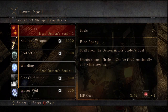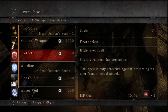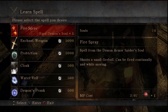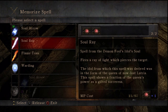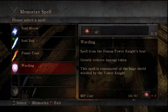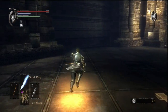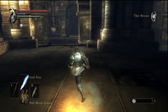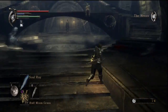I'm also considering making a cool bow from the soul of this boss. Warding is basically like Magic Barrier and Great Magic Barrier — might as well get that too since it's free. I might get rid of Flame Toss since I never use it and get Soul Ray instead. Soul Ray deals a ton of damage and hardly costs any MP, so it's definitely a favorite among players who use magic, and I'm definitely gonna be making good use of it.